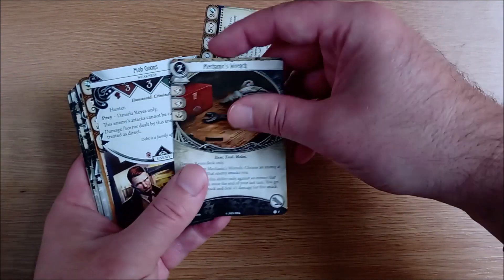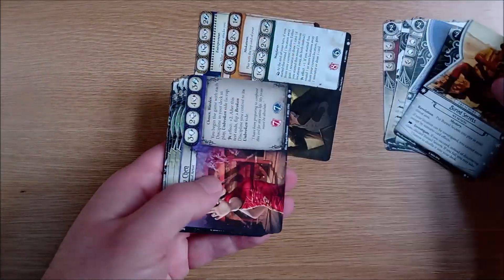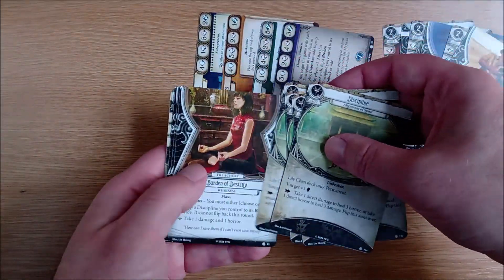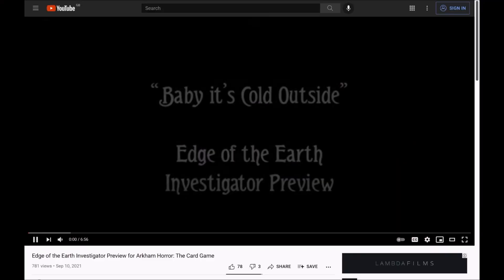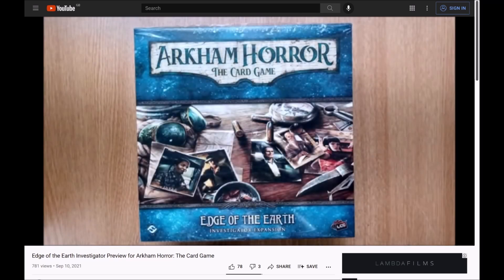There are the typical 5 investigators, each of which has a pair of signature cards apart from Lily who has 8 and 4 of those are double sided. All of which have been fully explained in our investigator preview video so please check that out and smash the like button and share the videos on your socials.